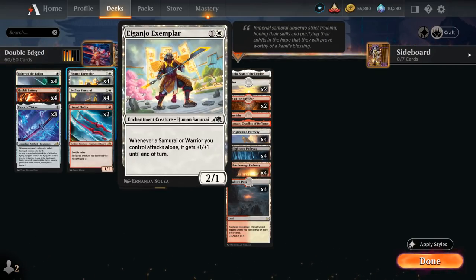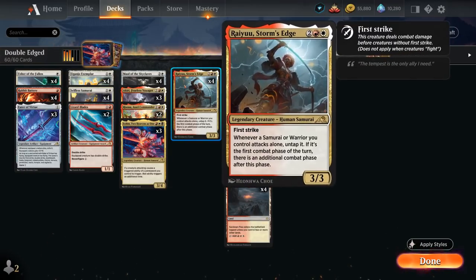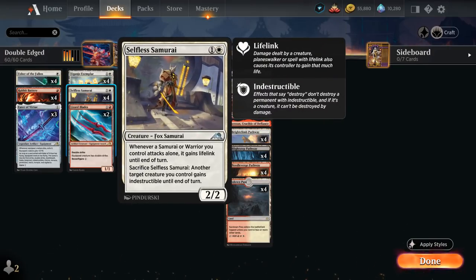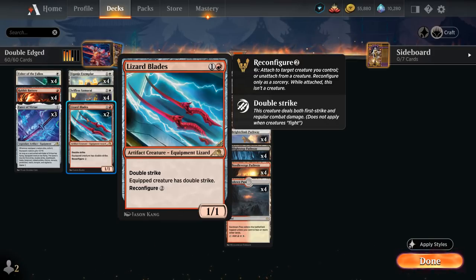At 2 mana we've got the full playset of Aiganjo Exemplar — not one of the more impressive creatures, but quite synergistic as a 2/1 Human Samurai. Whenever a Samurai or Warrior you control attacks alone, it gets +1/+1 until end of turn. Especially once we start taking additional combat steps with Ryu, those extra +1/+1 triggers stack up, potentially building up a huge creature by the final combat step to kill the opponent in one shot. Selfless Samurai is a 2/2 that gives a Samurai or Warrior attacking alone Lifelink, and can be sacrificed to give another creature Indestructible. Lizard Blades is another Reconfigure equipment — a 1/1 with Double Strike that gives the equipped creature Double Strike as well.